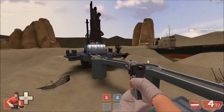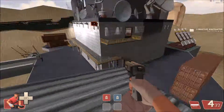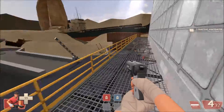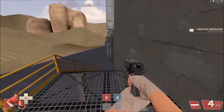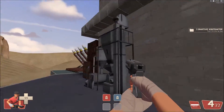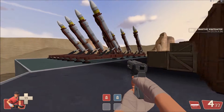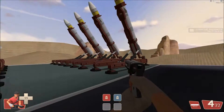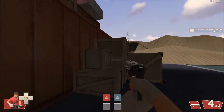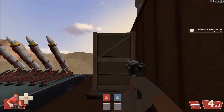Scouts can get up here, though it's not that great for them anyway since they're not very good at long range. Basically there's a walkpath around the building so you can get up on each side. On each side there are also these rockets.